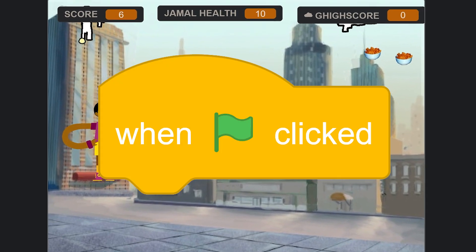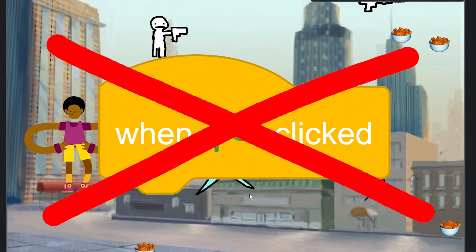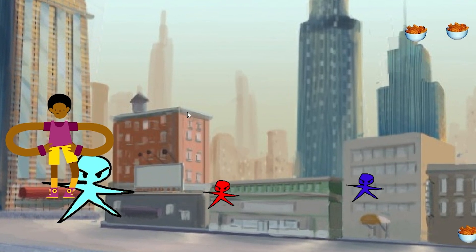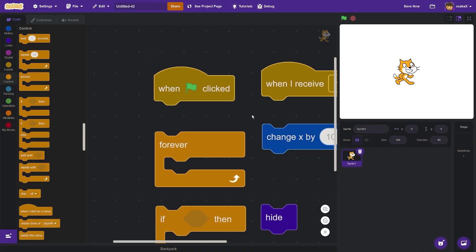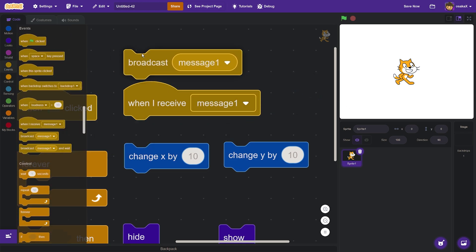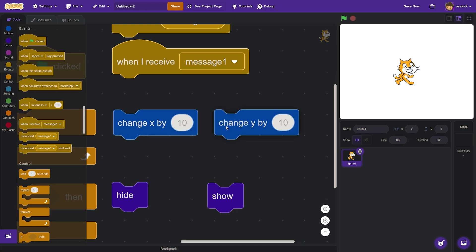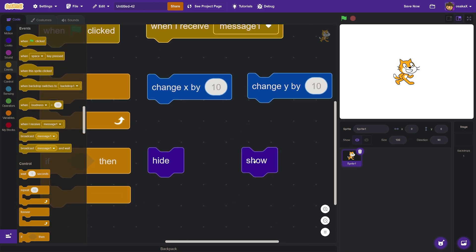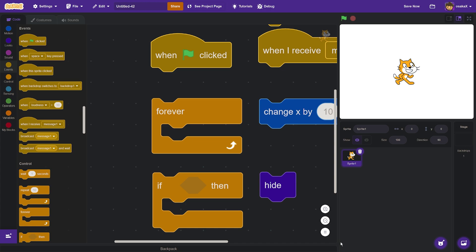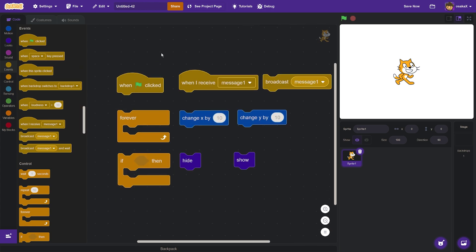Making a Scratch game, but I can't use when green flag clicked. In this video I'm going to be challenging myself to make a Scratch game, but I can't use these blocks: when green flag clicked, when I receive message one, broadcast message one, forever, the if-then block, the change x by 10 block, the change y by 10 block, the hide block, and the show block. To make any single game on Scratch, you need at least one of these blocks. How am I going to do this? I have no clue.